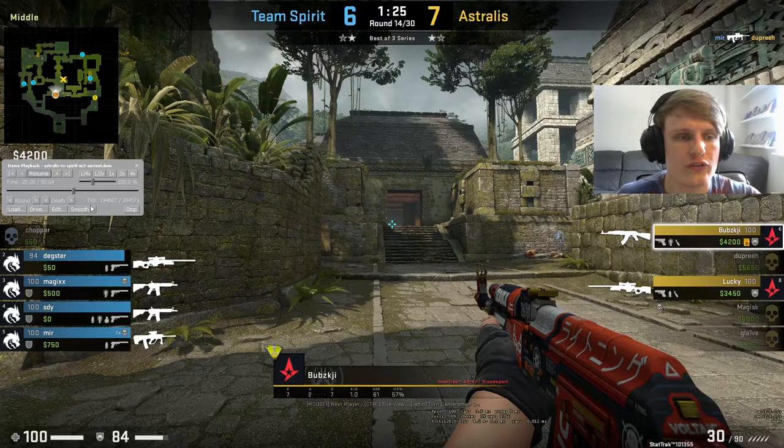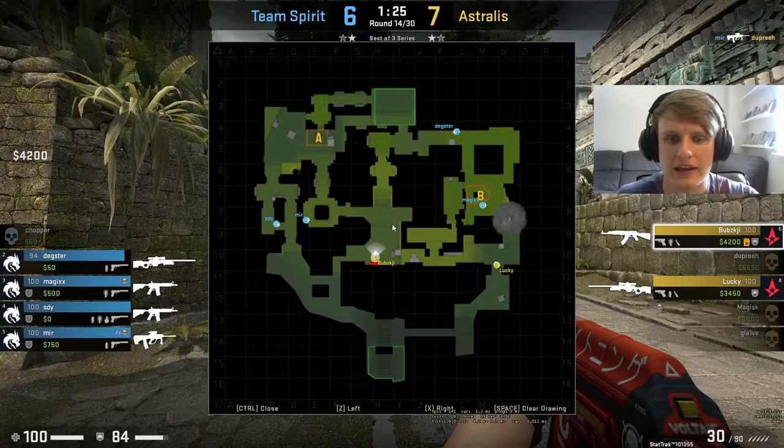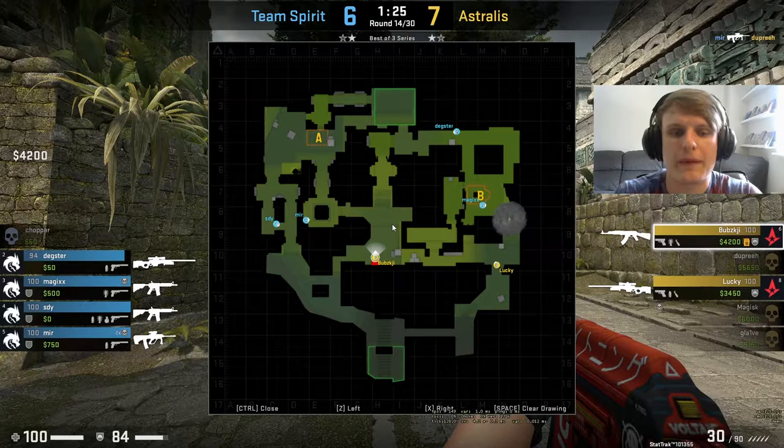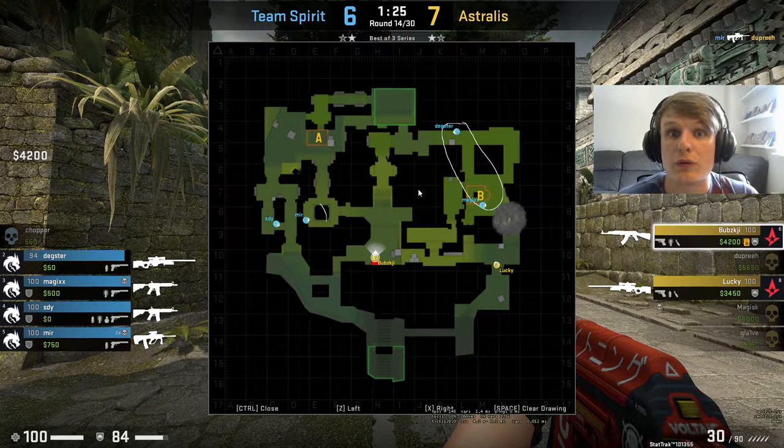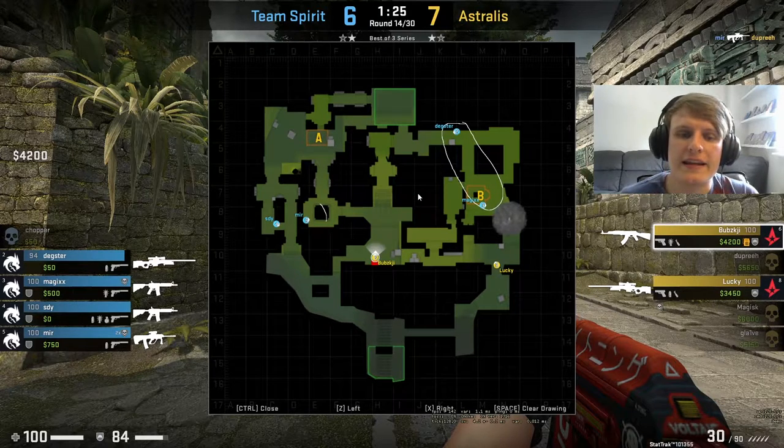The first thing to notice about this clutch is to have a little look at the map and see that the CTs are split 2 and 2. The reason the CTs being split 2-2 is important is because the CTs need to be careful about how they play the round out for the next 10 to 15 seconds. They need to be careful not to get isolated in a 2v2 with Bubsky and Lucky.